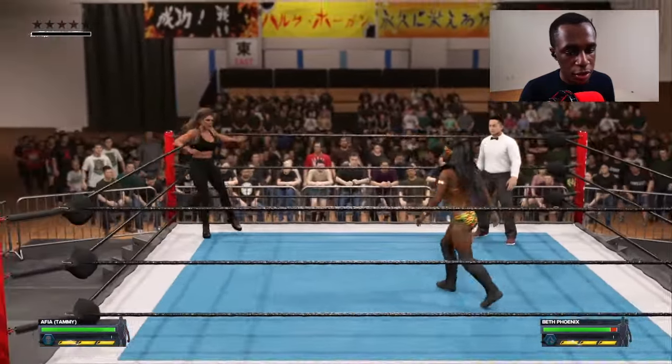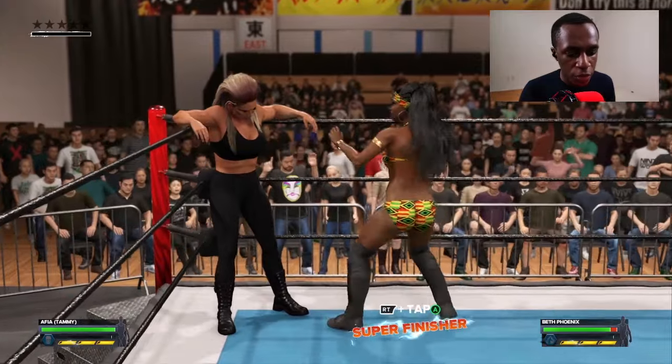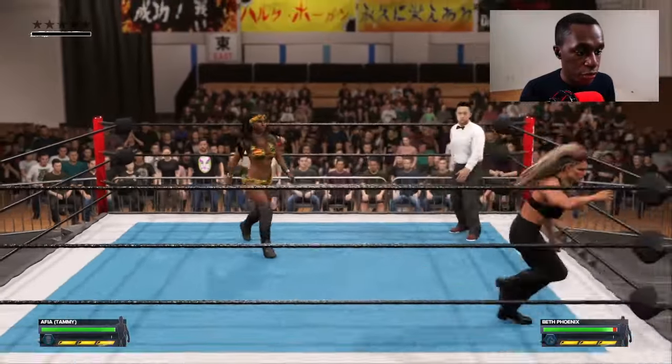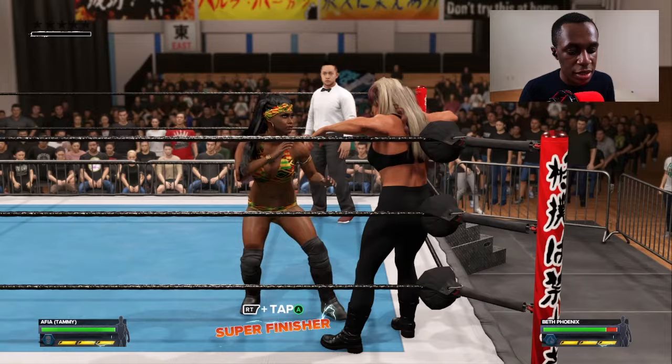Once you throw them into the corner or whatever position you have, you should see a prompt appear on the screen that says super finisher. To do a super finisher, all you need to do is just tap — you don't hold. Just tap the buttons that are displayed on the screen.